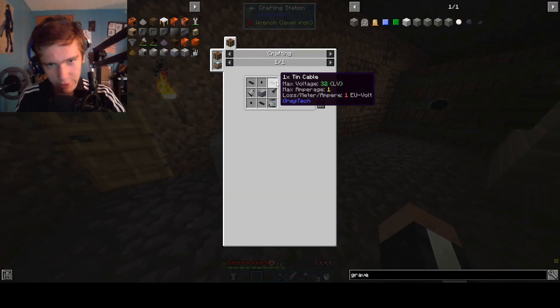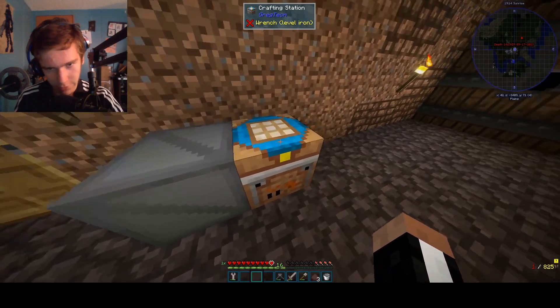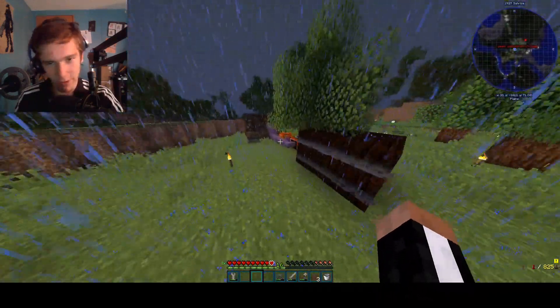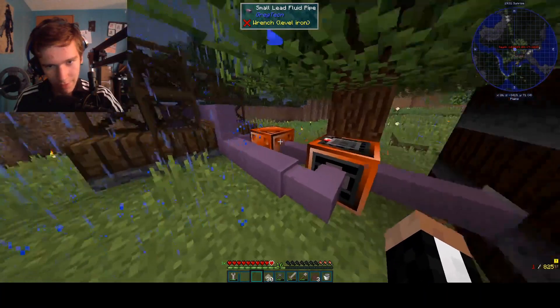So this is a lathe that requires three of these ten-wire pieces. Ten wire is fun to make. We'll make three of those. I'm out of wire. I need to automate latex because moving this stuff around is getting kind of annoying. We're out of juice.